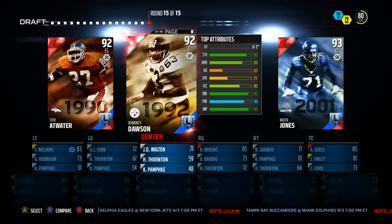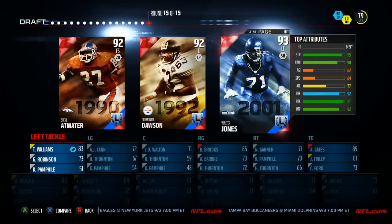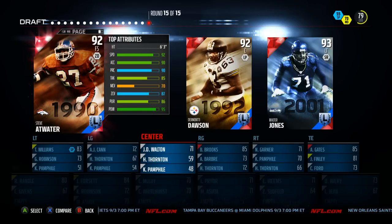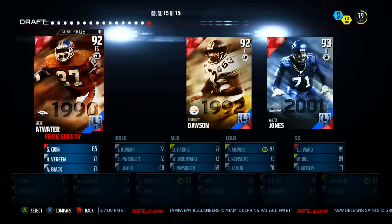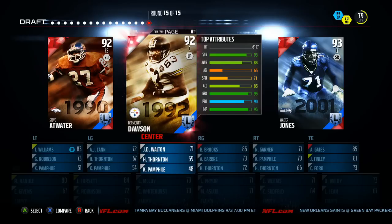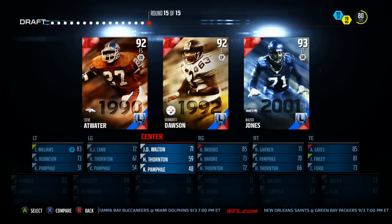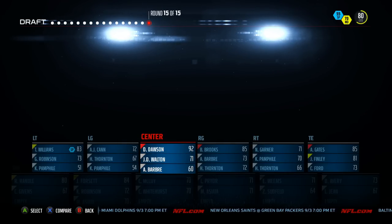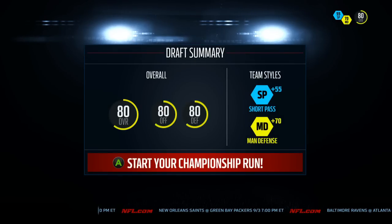Who do I want here? I think I gotta take Dermonte Dawson because I don't need a free safety as much — Steve Atwater — and I don't need a left tackle, I already have Williams over there. So I guess I gotta go with Dermonte Dawson. There we go, there is my team — you guys saw it happen live. If you guys want to see some gameplay with this I'm telling you right now I'm probably not going to win a single game, but I'm more than down.